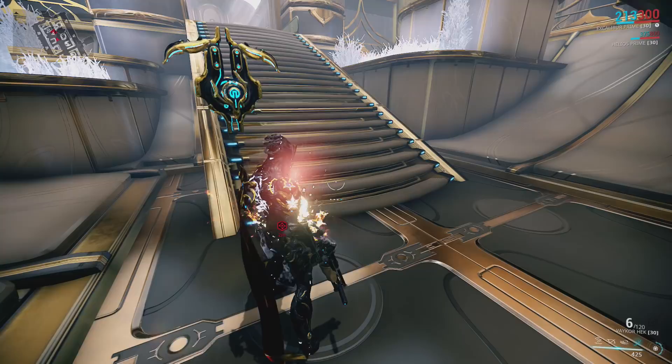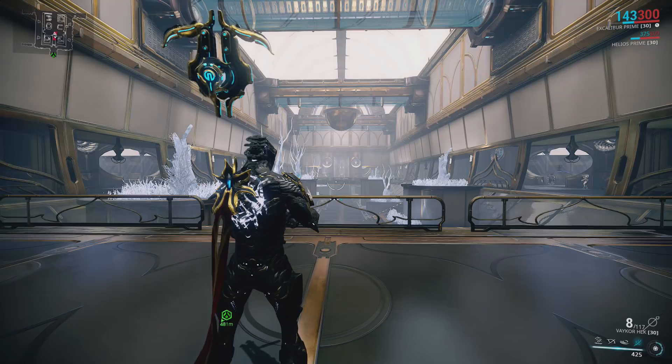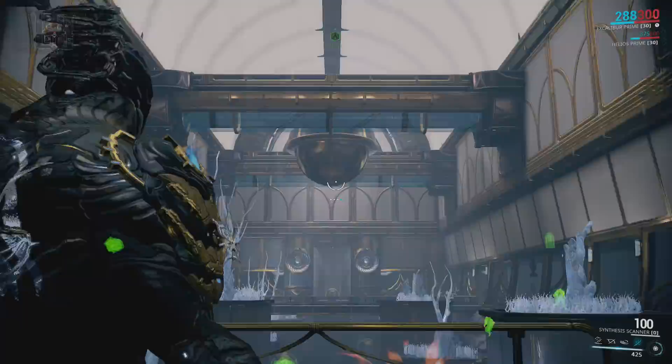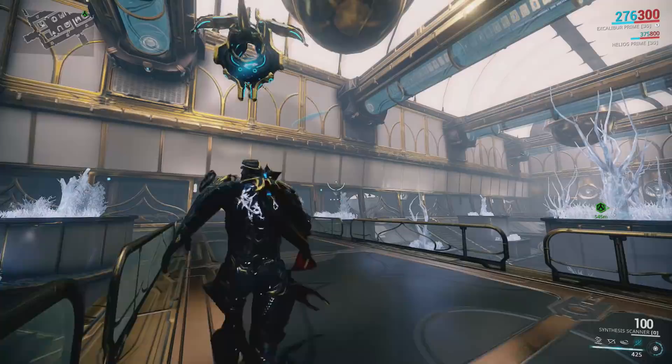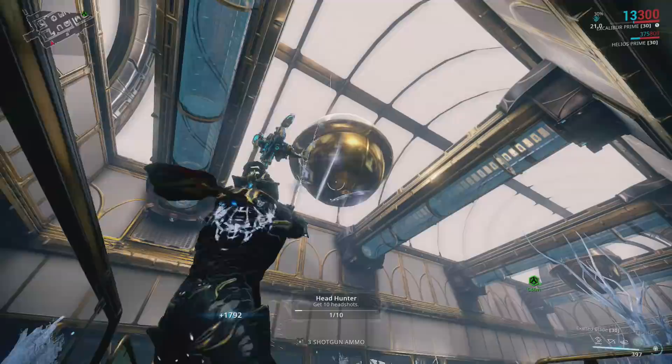This room is very important: all of the containers in it are trash except for those containers on both sides, which you can't see from here - those containers can have mods. This is part of the reason you take Excalibur or a weapon with a Justice proc, so you can hit those. You can use the scanner to see if you've gotten all of them. I got a mod out of there - I can jump up and grab it. Do that on both sides; it's pretty important.